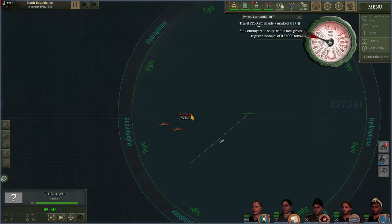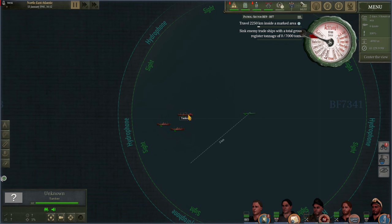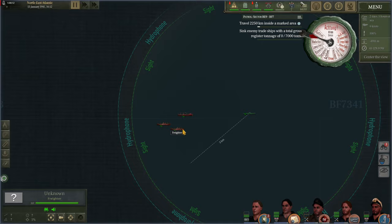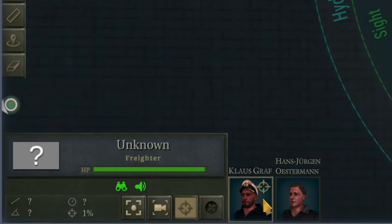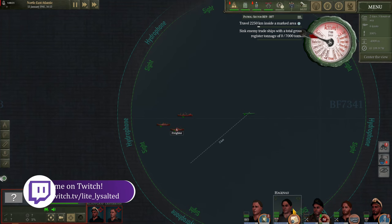Now there are many ways to set up how your torpedo calculations are going to work. As you can see we already have one percent on two of our targets. That's because since they are within sight and sound range of both our hydrophone operator and our skipper, our crew has begun automatic calculations. To maximize this we'll click on the target ship — say this freighter here — click on the aiming reticule in the bottom left and apply both the skipper and our hydrophone operator to that one target. That will greatly speed up their calculations.